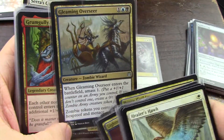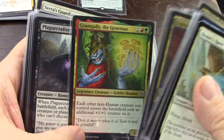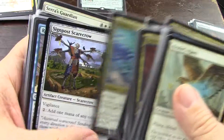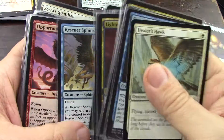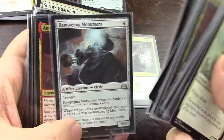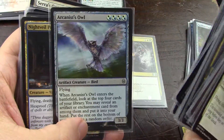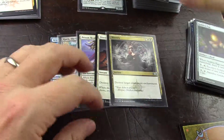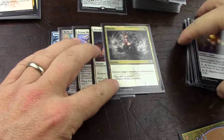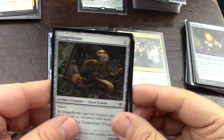Three, one, four — it doesn't fly, but it helps my amassed token. Yeah, I'll take this guy out too. So I'm going to take three low critters and go up to 23 non-creature spells.